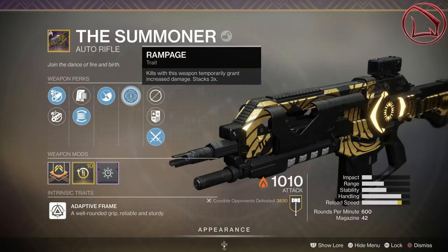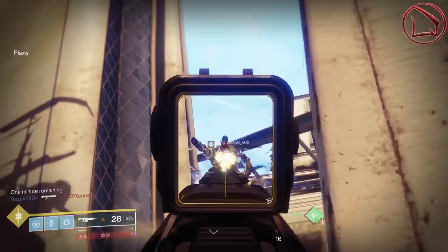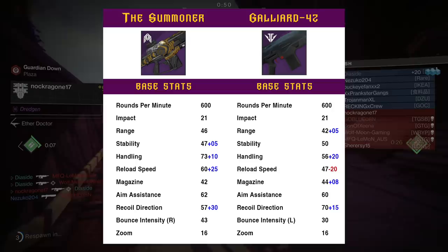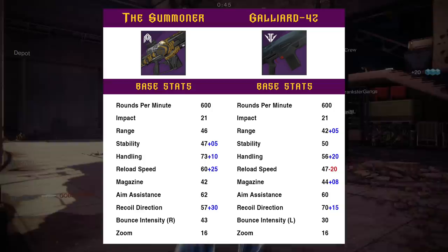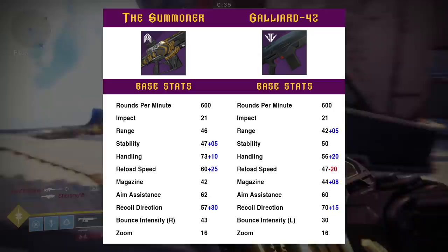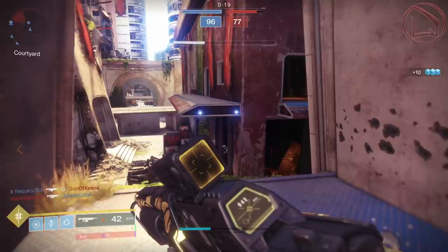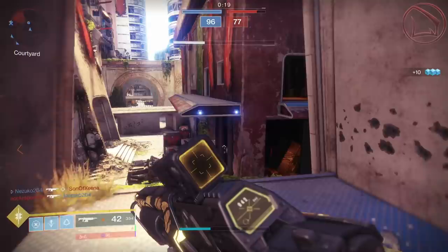As a quick reminder, here are all the rolls on my Summoner as well as my Galliard with the Outlaw and Kill Clip roll. These perks affect the weapon's base stats cumulatively, and you can see those on screen. When it comes to range and stability, each weapon's base stats differ by less than 5, which is negligible. But for handling and reload speed, that's not negligible — the Summoner is at 73 handling and 60 reload, compared to the Galliard at 56 and 47. Aim assistance only differs by 2, which is null and void, but recoil direction is very different — one at 57 and one at 70.